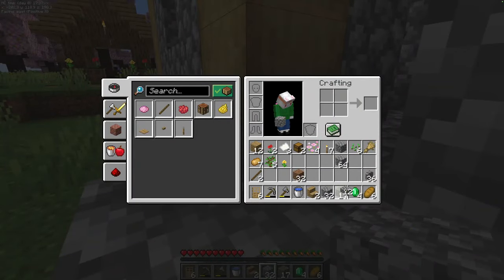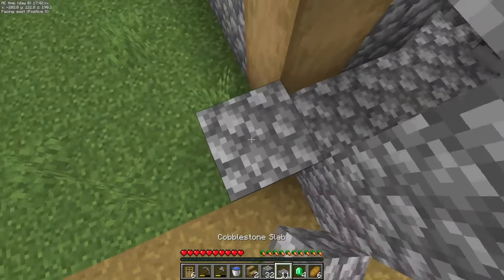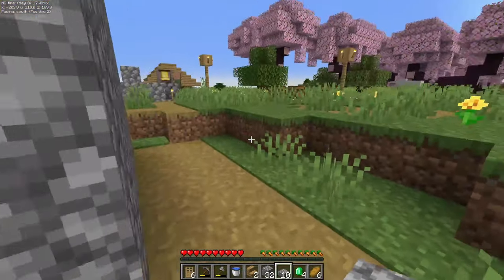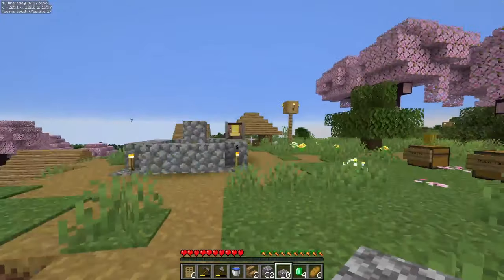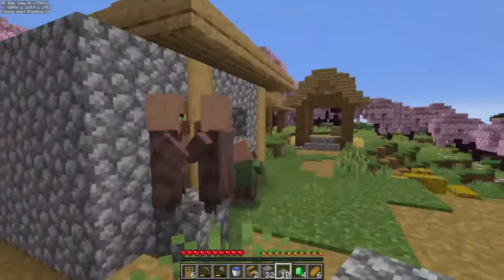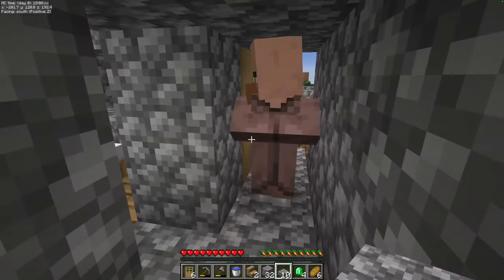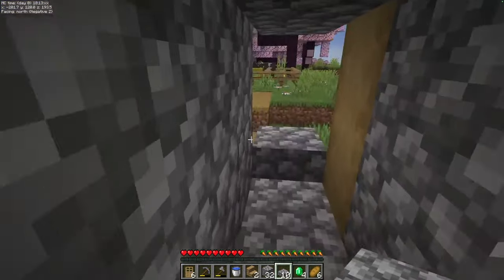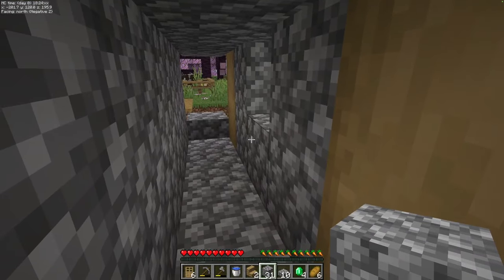What you're going to do is place down a half slab on one of the sides and then a half slab right there so you can sneak through. That will become very important once the sun goes down. You want to make sure that when the villagers come in here to go to sleep, you do not get a nitwit — anything but a nitwit. We got three of them in there, so we're going to block that off.